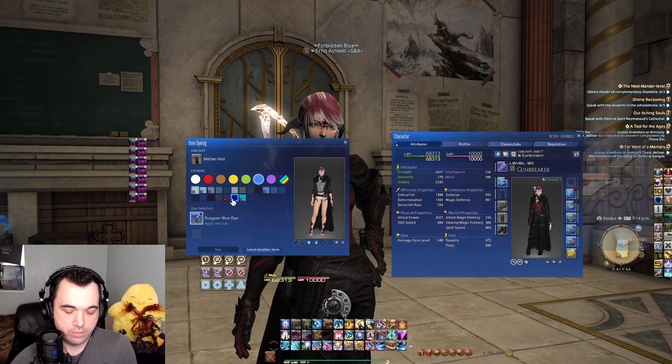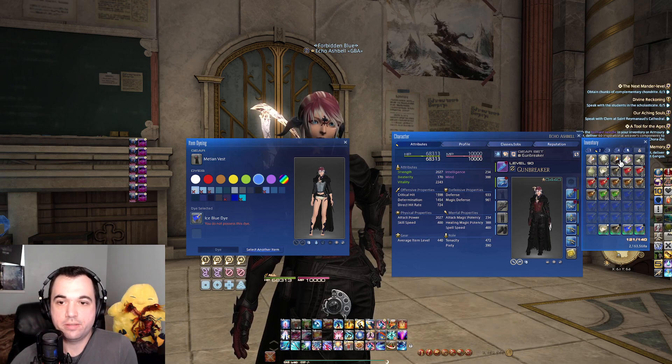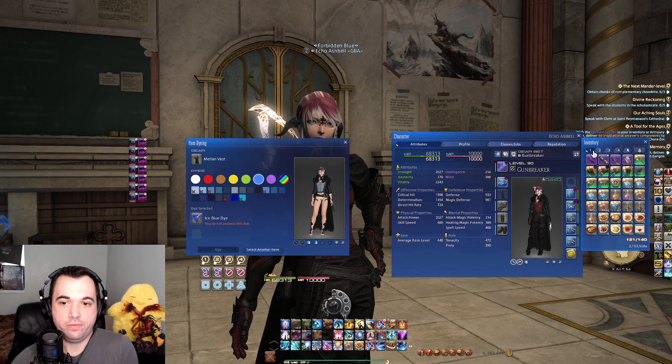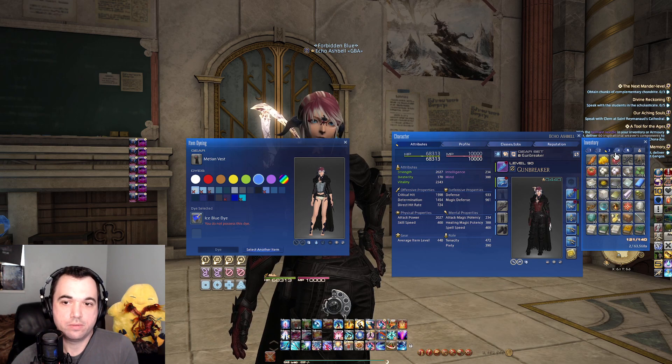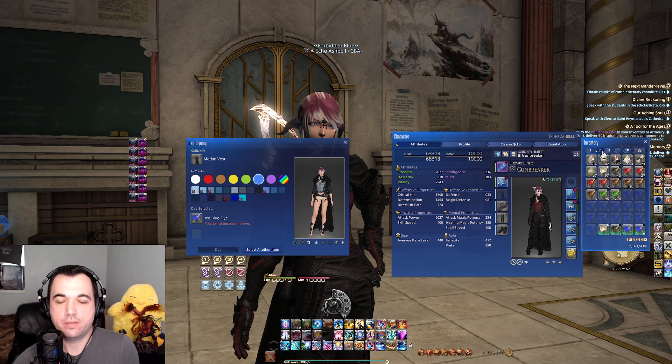Do you want to do a green-blue? Green-blue is bright. I can buy a lot of it through the island sanctuary. There's all my dyes — I have seven pots of your green and blue.